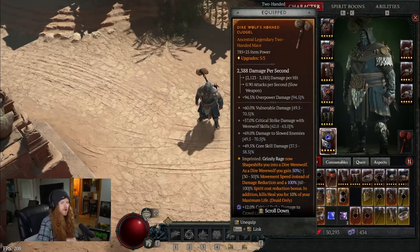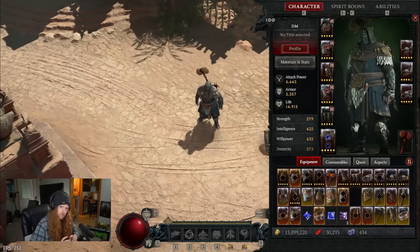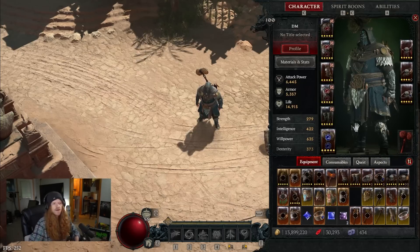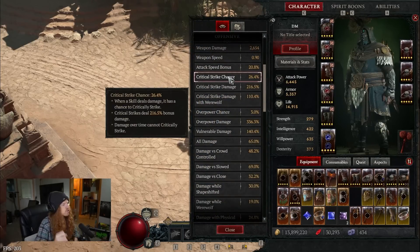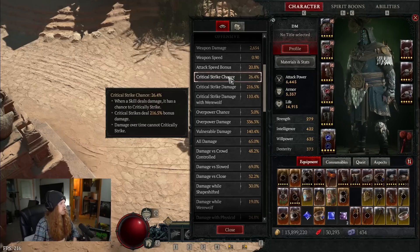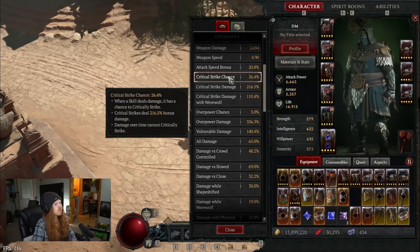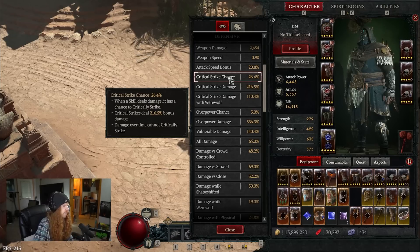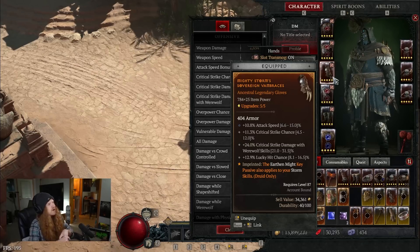Now that you've got base damage figured out, what we're going to do is take that base stat damage we've increased as much as possible and multiply it by two basic things that will give us as high damage as possible. The first very obvious one is critical strike. If we can critical strike, we can increase the bonus damage we're doing, which is a multiplier type of bonus. So we want critical strike chance to be as high as possible so we get the opportunity to apply that critical strike damage. We can accomplish this through gloves, which very often roll critical strike damage as well as critical strike chance, lucky hit chance, attack speed, etc.